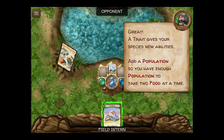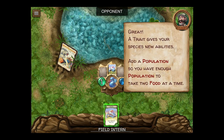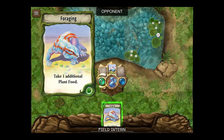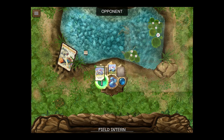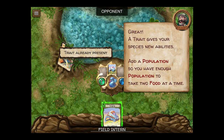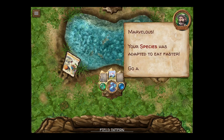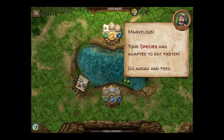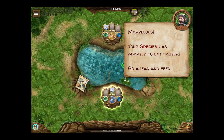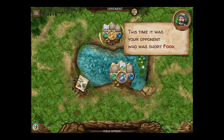A trait gives your species new abilities. Add a population so you have enough population to take two food. I take one additional plant food. Since I already have the trait, I put it into the population bubble and it becomes population. Your species has adapted to eat faster — go ahead and feed. Looks like there are two foods.